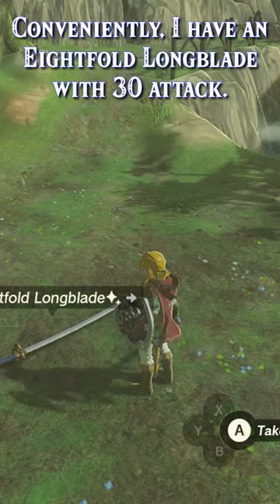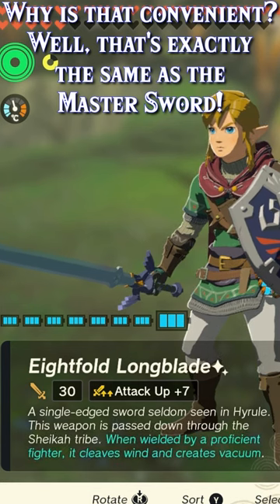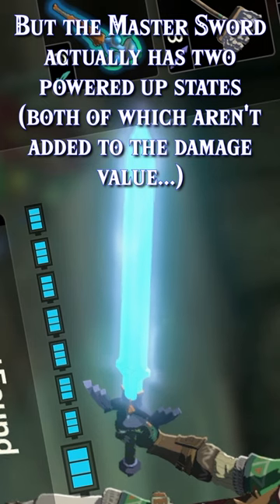Conveniently, I have an 8-fold long blade with 30 attack. Why is that convenient? Well, that's exactly the same as the Master Sword. But the Master Sword actually has two power-up states, both of which aren't added to the base damage value.